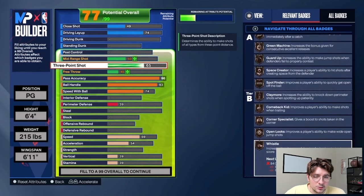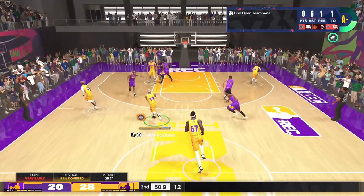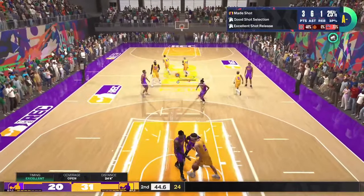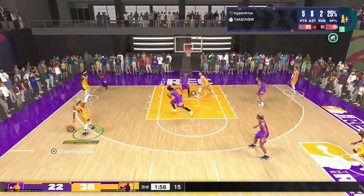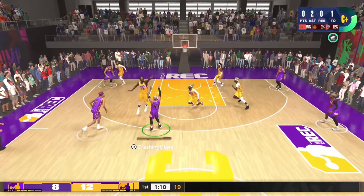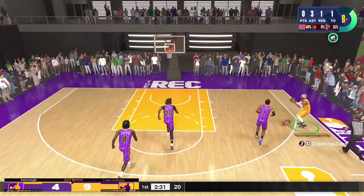We're going to max out the shooting from the three-point line — go up to 94 three-pointer. That gets us Hall of Fame comeback kid, gold green machine, gold guard up, gold space creator, gold corner specialist, gold open looks, whistle goes up to silver, and gold catch and shoot. You also get gold blinders, which is one of the big differences between 89 and 90 three-pointer — definitely worth going up to 94 if you shoot contested shots. For free throw, go up to 91. You get gold free points at 90, but 91 differentiates you from most others.